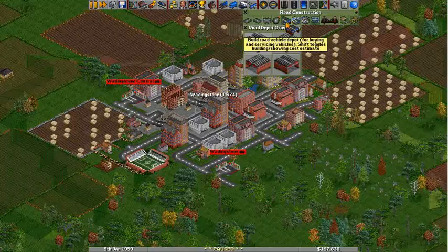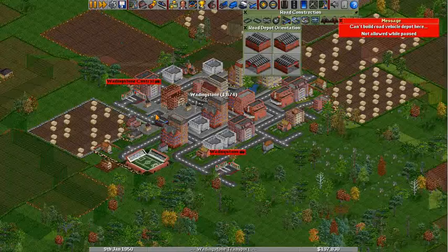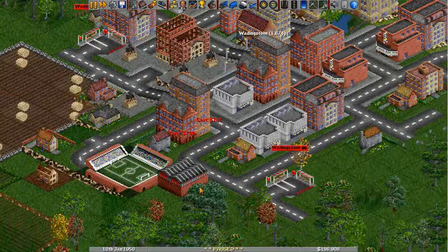This road depot here — you select the direction you want it to go. I'll put it in between my stations, so that as they are going on their route, they can sort of come off the road and be serviced. Because your vehicles will break down from time to time and need to be serviced, and they have a lifespan and all that sort of thing.